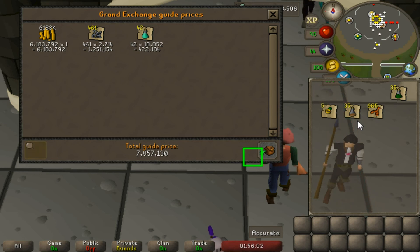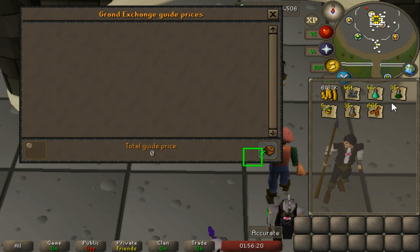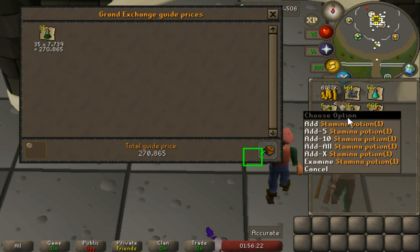That's about 785k an hour on an alt that's pretty AFK — I'm not spending too much energy paying attention to it. Wyverns are pretty AFK anyway; they tend to attack you for the entire trip so you just have to worry about eating and looting. Now I'm going to price out the supplies used.